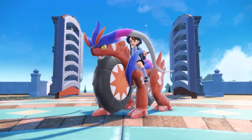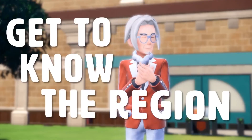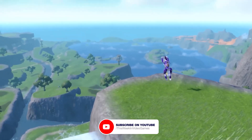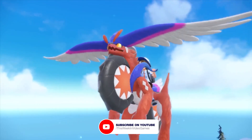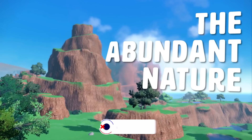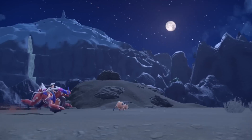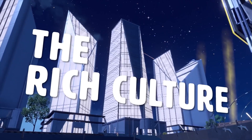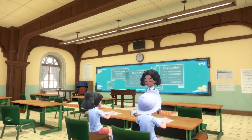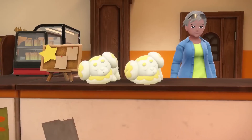Previous to the event we knew that the region for the game would be based on Spain, and now we have a name: the Paldea region. It has lush green lands, rivers, mountains, villages, towns, and farms. There's a large city in the center of the region called Mesagoza, and depending on which version of the game you pick up, you'll find two schools: the Naranja Academy and the Uva Academy. As part of joining the school you get equipped with a Rotom phone that houses your Pokedex and a map.